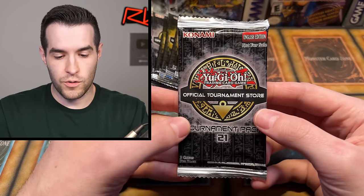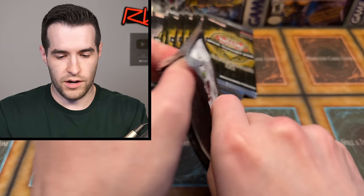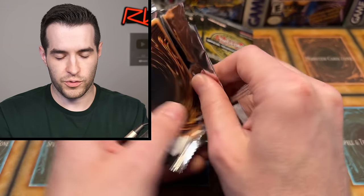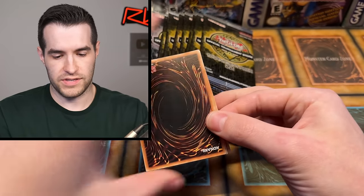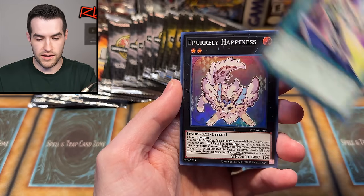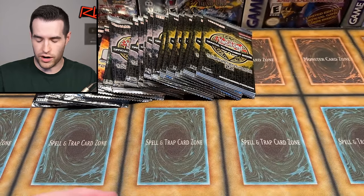Let's do one more of these and we'll hop into one of the older ones. OTS 21 came out last year, and OTS 22 as well — these are 2023 packs. Nothing too insane. We have Gishki Aquamirror, Galaxy Expedition, and E-Pearlly Happiness — same card. A lot of the times these tend to pull the same supers if they're close to each other in the box.